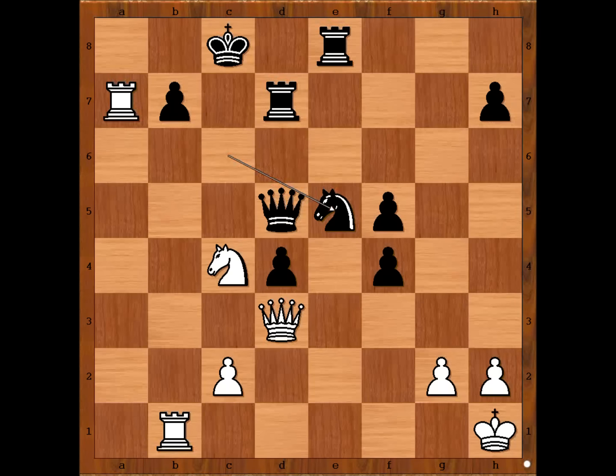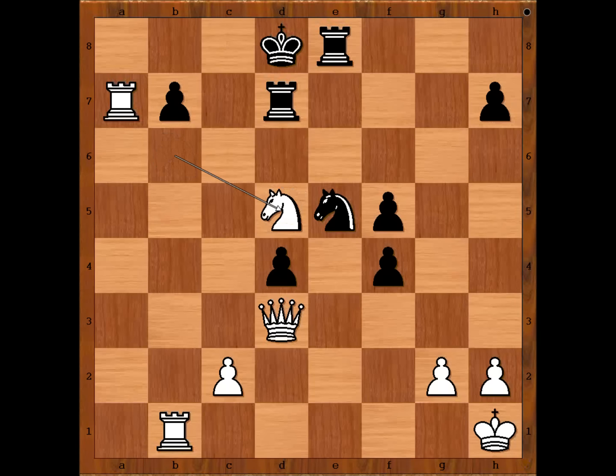Alekhine continued as planned: knight to b6 check, king to d8, knight takes queen — knight takes the white queen. And the obvious finishing move — rook to a8, checkmate.